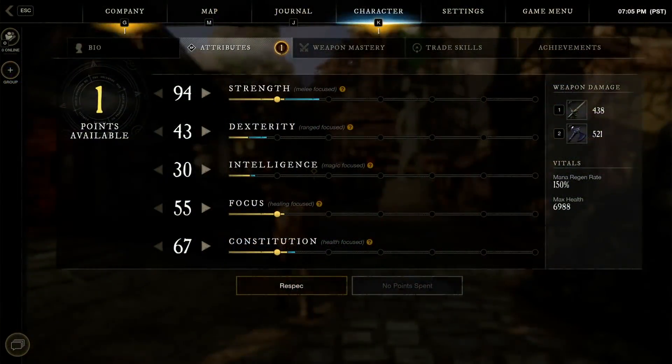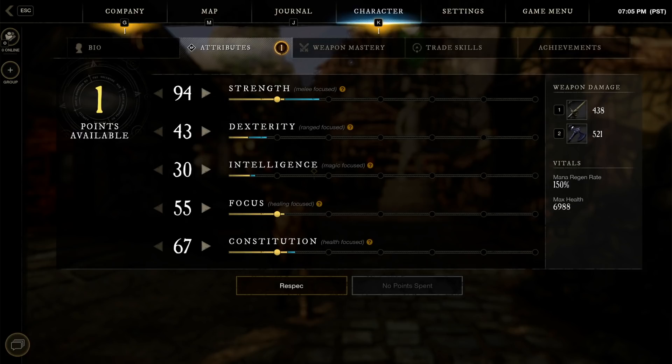I would consider a hybrid build to be something like taking the sword and shield as a weapon, but spending your attribute points into strength for damage, or a 50-50 split, rather than trying to focus on constitution to improve its tanking ability.